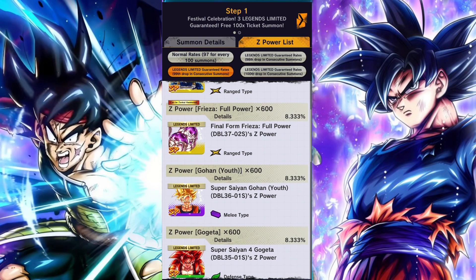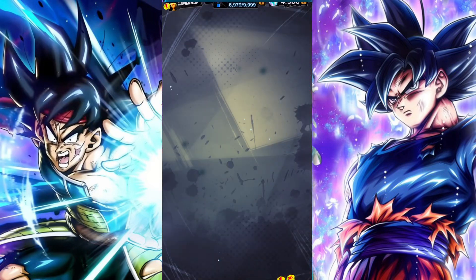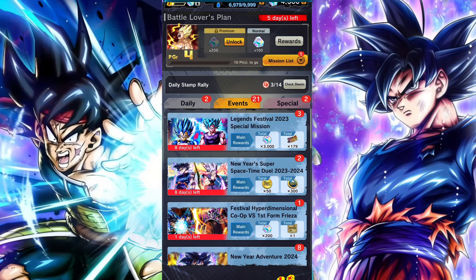The step list is different for each one. Step one has a couple of good Legends Limited characters, but step two adds in a couple more recent ones like LF 17 and the MUI Goku.